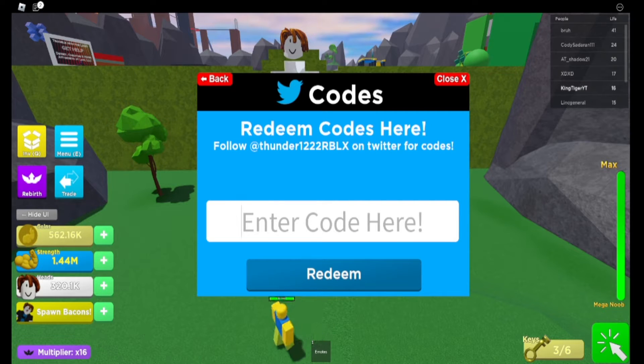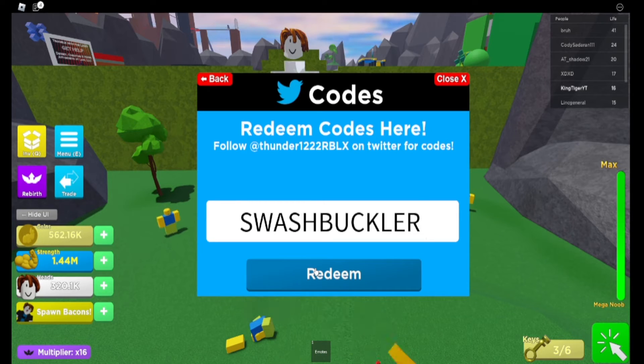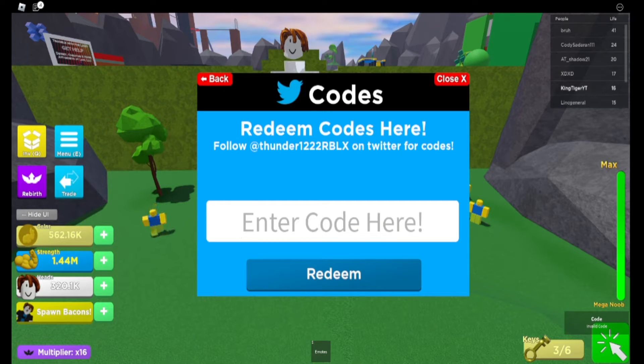It's not gonna show because I already have that many coins. The next code is 'Swashbuckler', and it says Invalid. I guess that's another one that doesn't work.